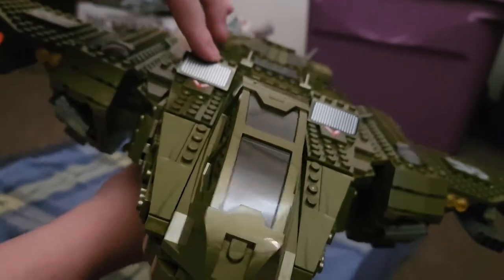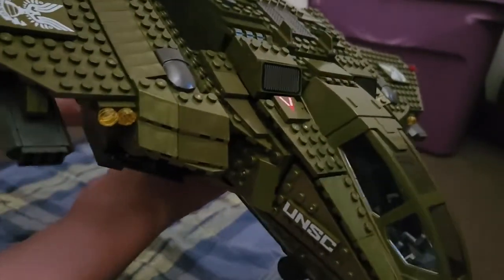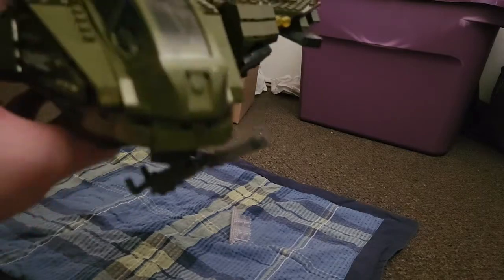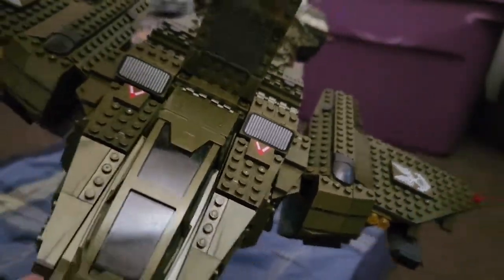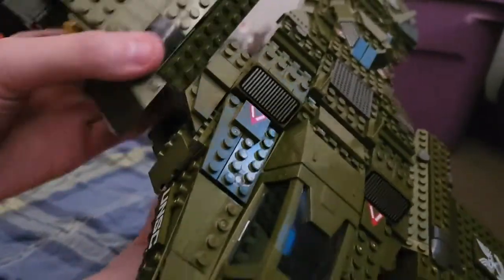These panels are on hinges to get that shape. There is also a clear piece included for the landing gear — disclaimer: the landing gear does not actually support the Pelican. It only supports it for a few minutes before it collapses and doesn't work again. The troop bay opens — we'll look at that in a minute. All of the wings articulate and go up and down.